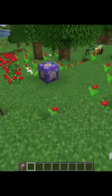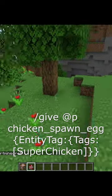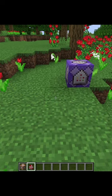Then press done, and now all you have to do is run the command to get a spawn egg. This is the second command in the description. You can copy and paste it into Minecraft, and after doing that you will have a special spawn egg in your inventory.